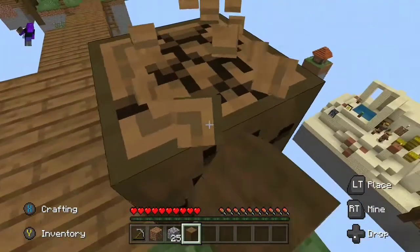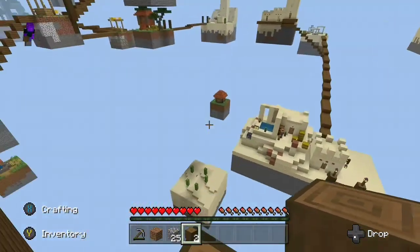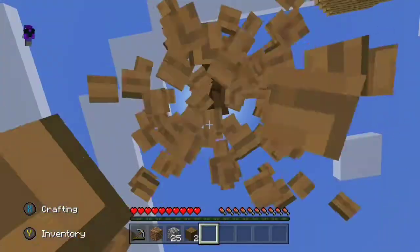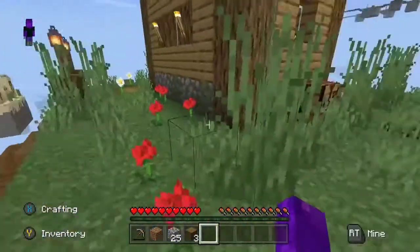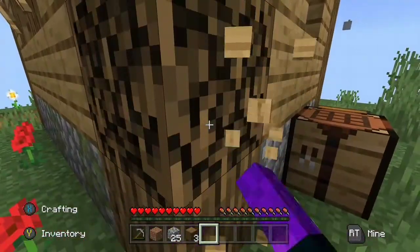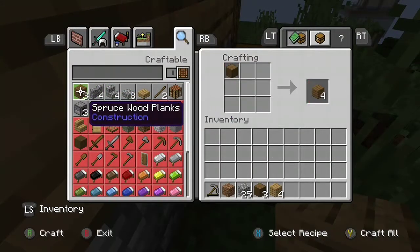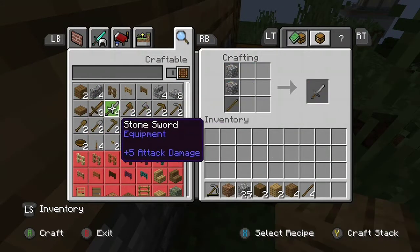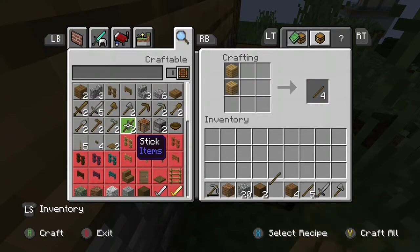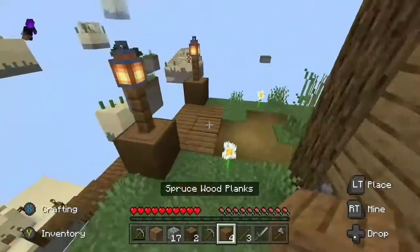Oh, there's a villager spawner right down there — I just saw villagers. There's not much else, but wow, there's a ton of wood here. Let me make a sword, axe, and another pickaxe. I'm not gonna make a hoe for the wheat — that's just wasting resources.